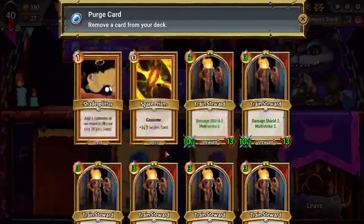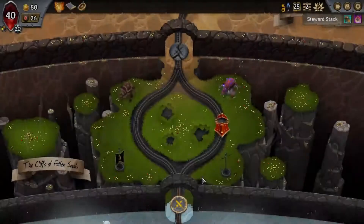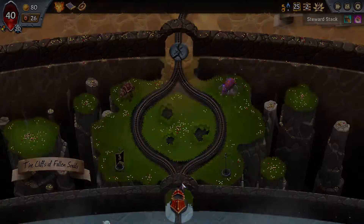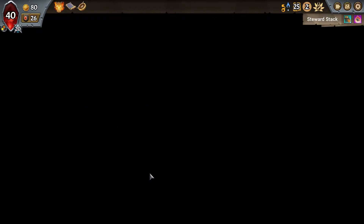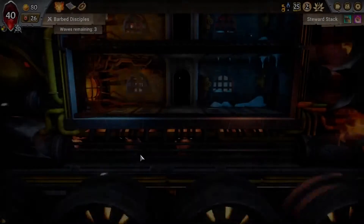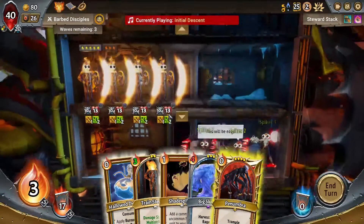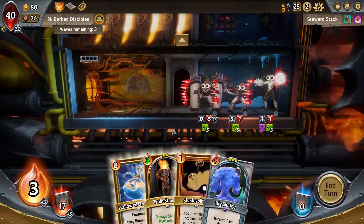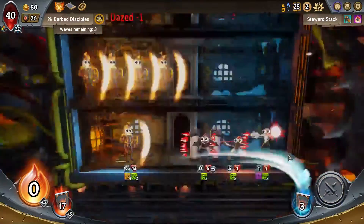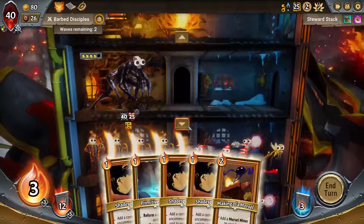I think we're just gonna start removing. Could remove train stewards - train stewards are still pretty good though at what they do, they'll still carry us through the early game. Turn on spikes, it's fine. Can't even play him, which is kind of funny. I'll go for it, I say.